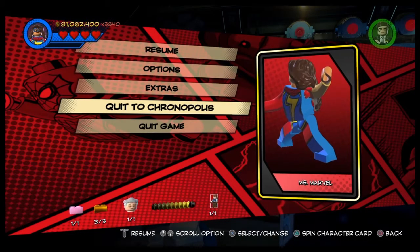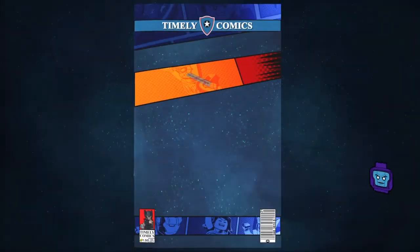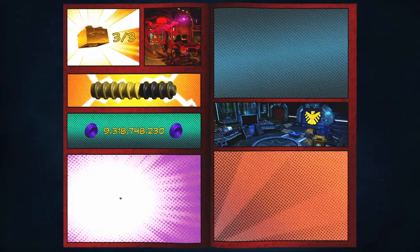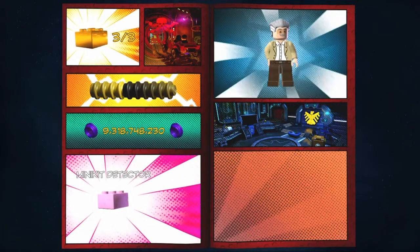So now guys, that is every collectible in the level. Let's quit to Chronopolis and save and exit. And here we are — Simulation Situation level two complete. And that is the true believer. And we got some amount of studs — that doesn't really matter. And what was the pink brick that we unlocked? Minikit Detector — we won't be using that.